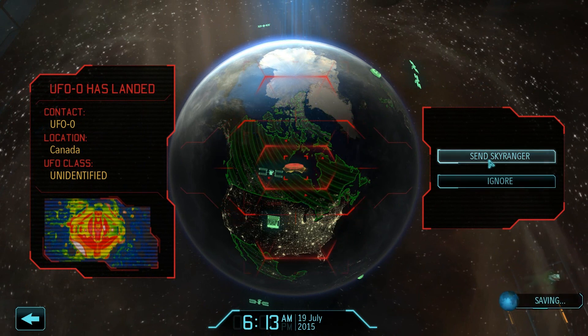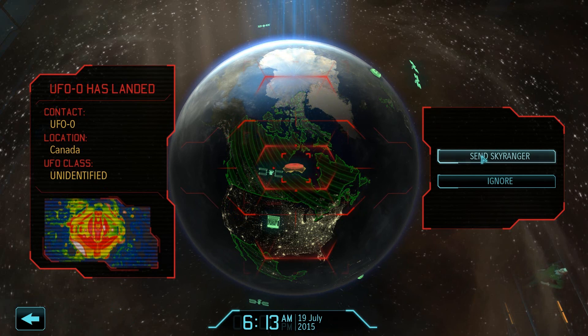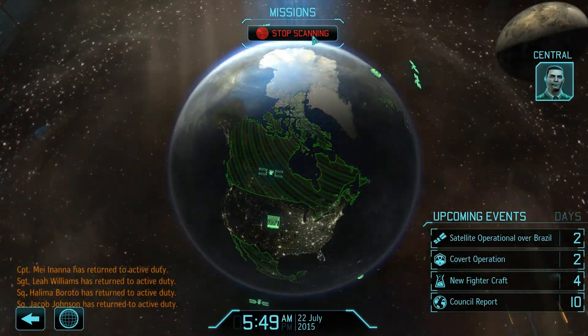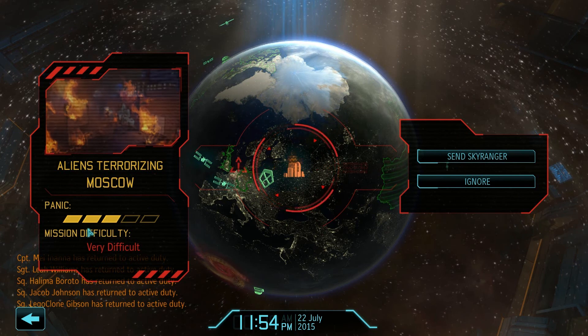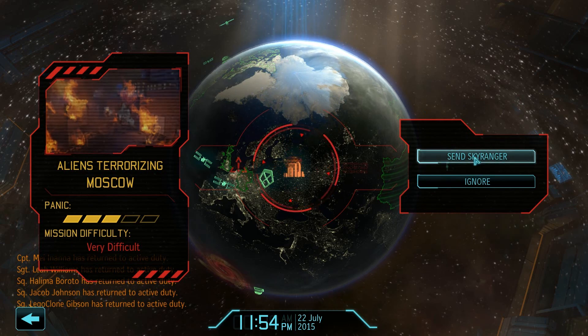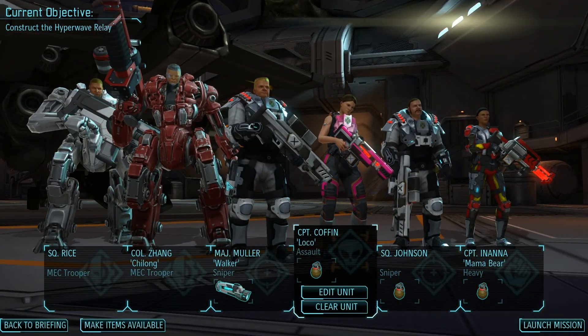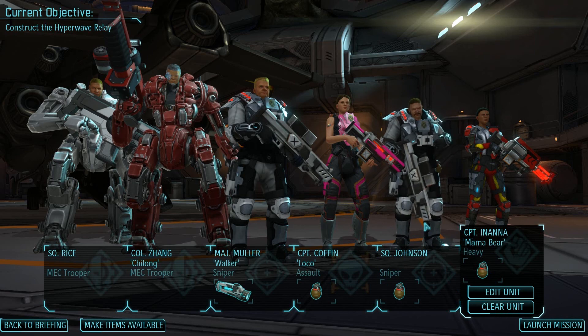UFO has landed. I almost want to ignore this because I don't think there's any reason to go after it, and a whole bunch of our people are getting healed right now. By ignoring these UFO contacts, we're putting our entire satellite network at risk. Aliens terrorizing Moscow — the panic's pretty high here, and it's very difficult. We should definitely do this one. It's been a couple days, so hopefully our mechs have been healed. Send Skyrangers. Only two of our mechs are going to be on mission this time, but we do have Mama Bear back with us.